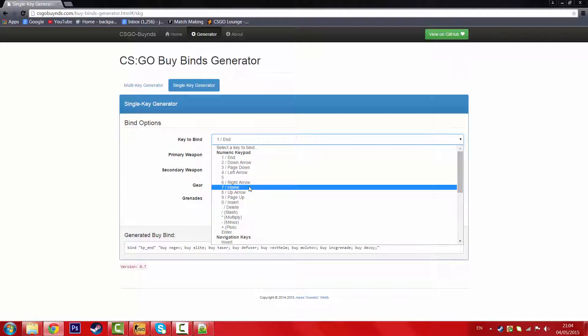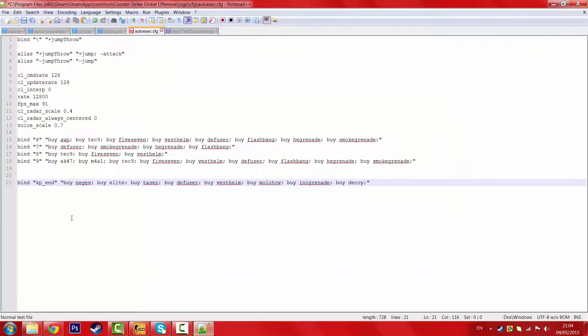Now what I was saying earlier, if you don't want one of these keypad binds — which it only allows you to do — you can actually change yours. So I don't want keypad end. That stuff is lame. I'm going to put it to something such as 5, because I don't want it to mess up any of these. So when I click 5, it should buy Negev, Dualies, Taser, and all of that. So what you're going to want to do now is save.